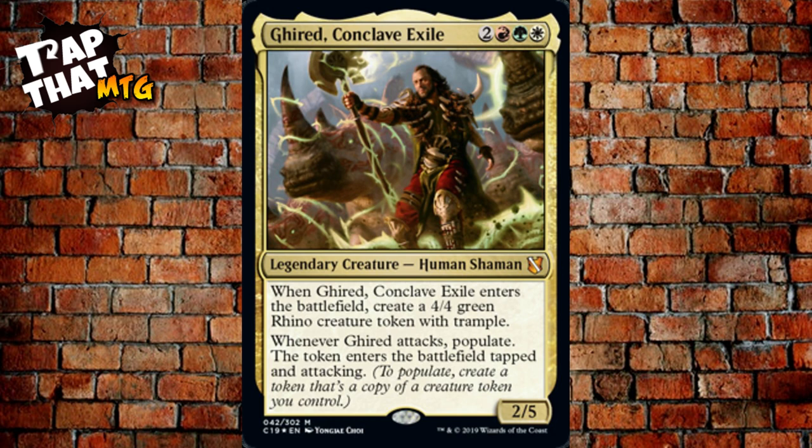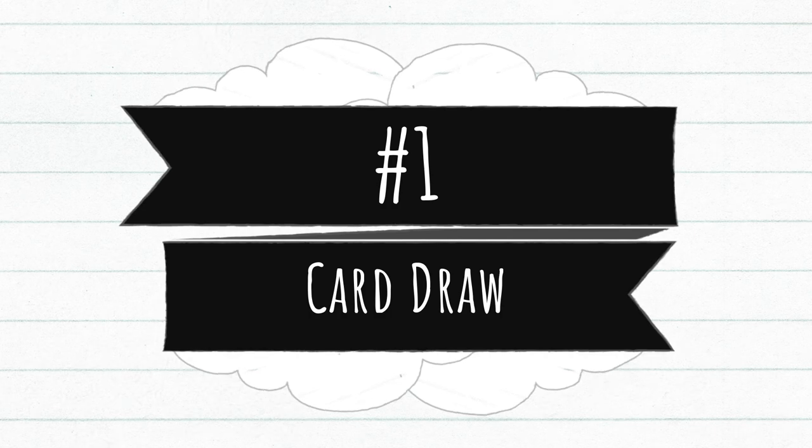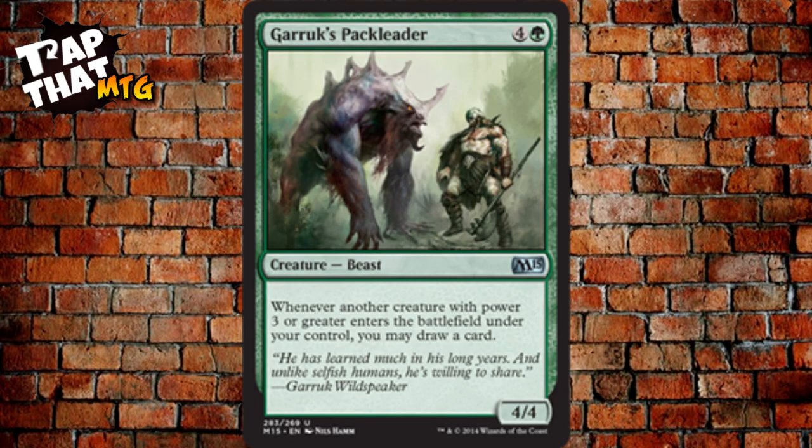This deck has some amazing cards that just keep making tokens. Starting with card draw: the first card is Garruk's Pack Leader, a 4/4 Beast that costs four and a green. Whenever another creature with power three or greater enters the battlefield under your control, you may draw a card. In this commander deck, almost everything is power three or greater, so just get your Rhino token and you get to draw a card.